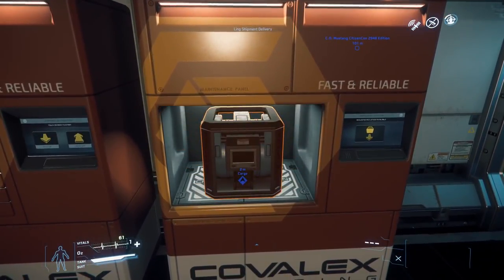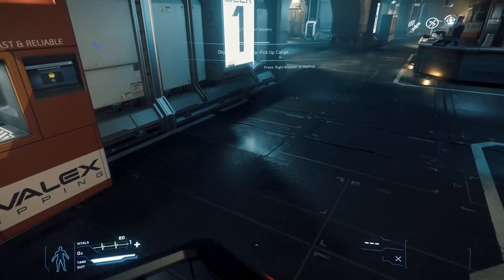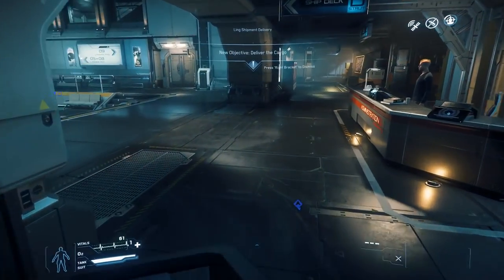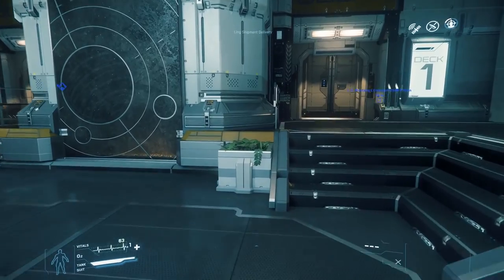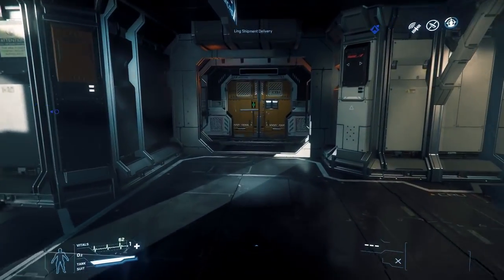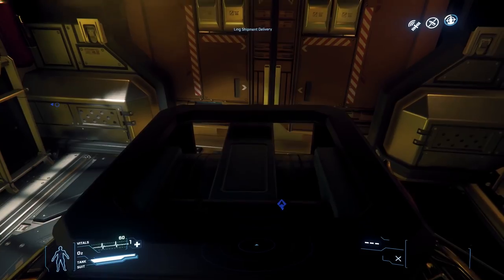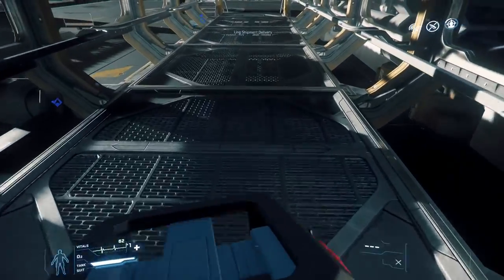Hello Star Citizens, Buzzkiller here and welcome back to the channel. Today I wanted to go on a little bit of a Star Citizen rant about the issues with the Mustang. This is a starter ship, one of the very first packages you're presented with when you pledge for Star Citizen. You have two main choices: the Aurora MR package and the Mustang Alpha package. The Mustang Alpha is probably the more attractive of the two because it's worth five dollars more on trade and it's just a cooler looking ship, so most people are probably going to gravitate towards it.